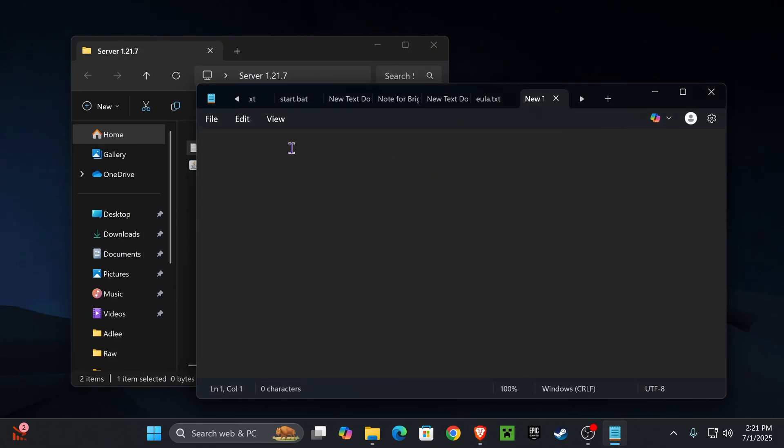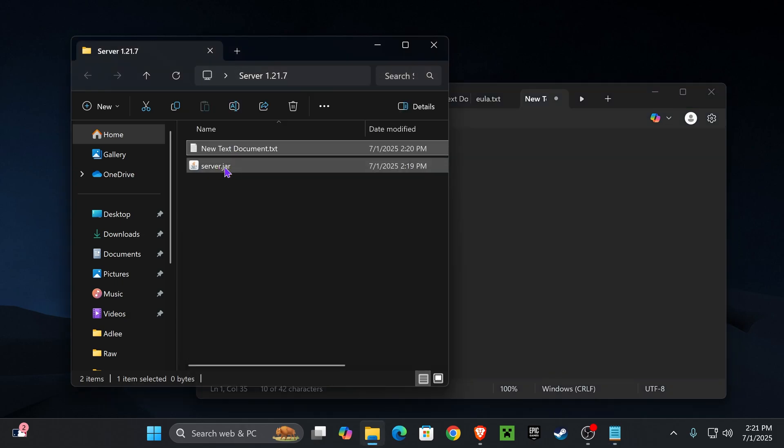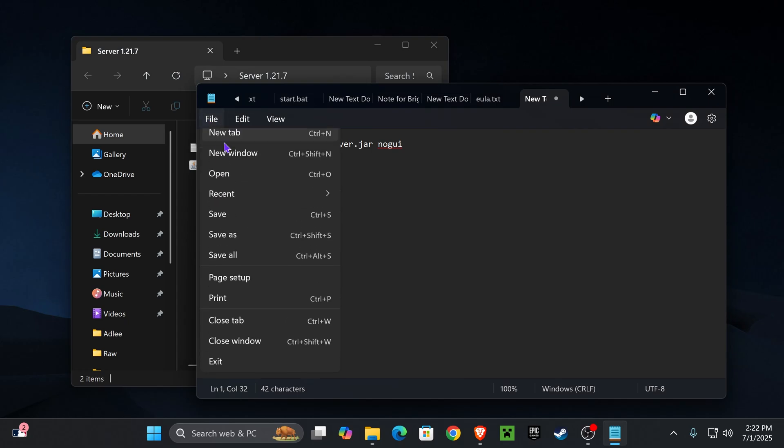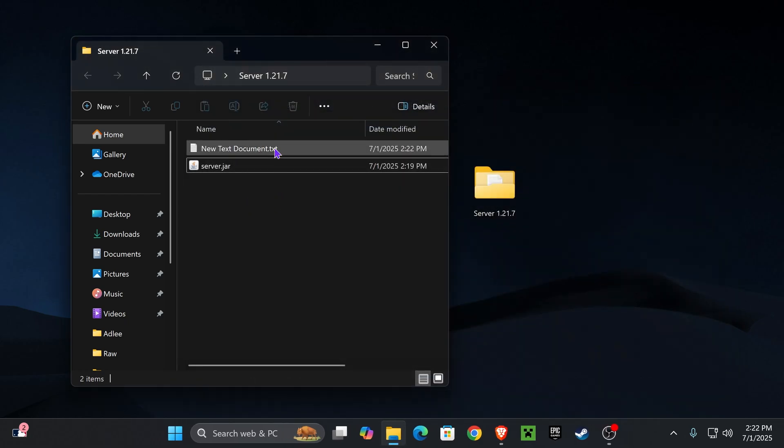After pressing copy, minimize that window and come back to the text document. Paste that line of text in here. You don't have to change anything, just make sure where it says server.jar it matches your .jar file name. If you didn't rename your file to server.jar, update that line to match. Then go to File and Save, and close the text document.